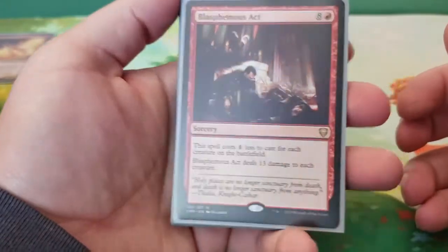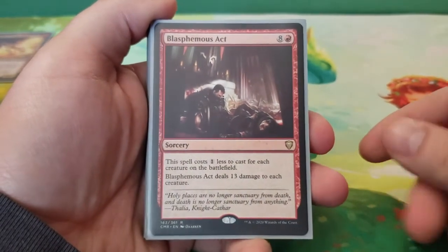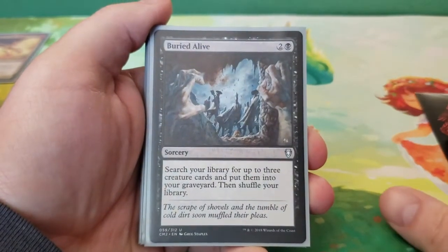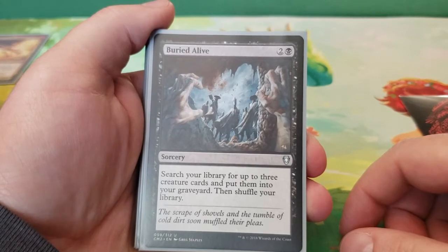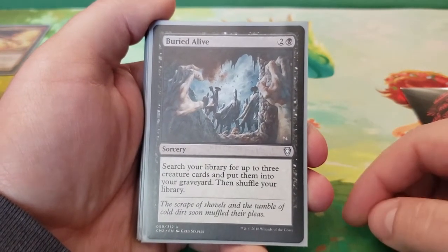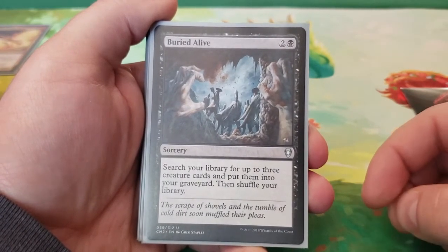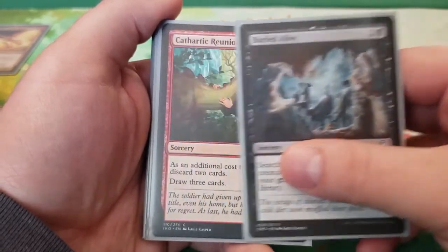Next we're going to take a look at the sorceries. Starting with Blasphemous Act — it costs one less for each creature on the battlefield; Blasphemous Act deals 13 damage to each creature. Followed by Buried Alive — three mana, search your library for up to three creature cards and put them into your graveyard, then shuffle. This is a great way to start getting phoenixes into your graveyard and recurring them, though you'd want to pick some of the cheaper phoenixes since the more expensive ones have to wait for mid to late game anyway.